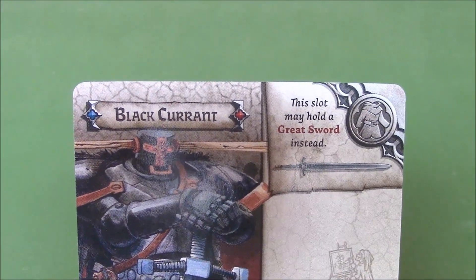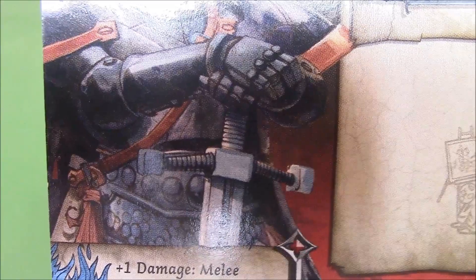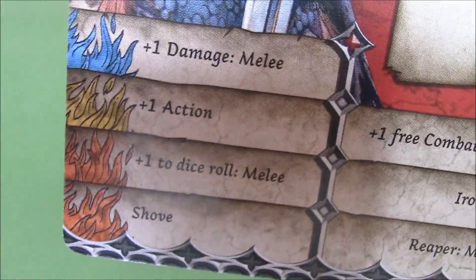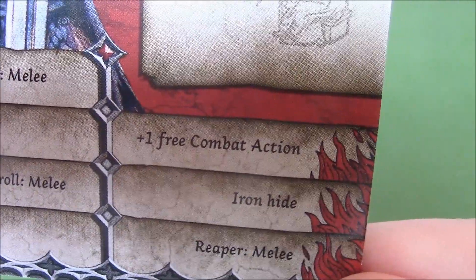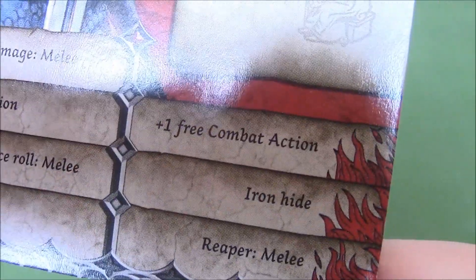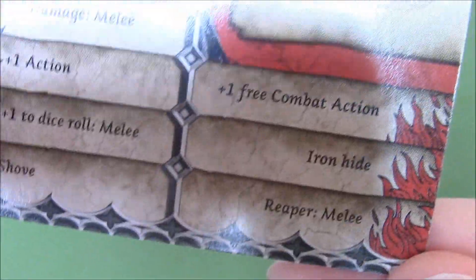We come to our last survivor, Black Current. He starts off with plus one damage to melee, which is really awesome. Especially if you don't actually give him a hammer, he can deal with fatties — so more hammers to go around the other survivors. In Orange, he gets plus one dice roll to melee, which is really good, and Sharp — also really good. In Red we have plus one free combat action, which is really good, Ironhide, and Reaper melee. I'm not really keen on Reaper, but it is in Red, so perhaps it's not so bad. I would probably go for the plus one free combat action more than the other two.